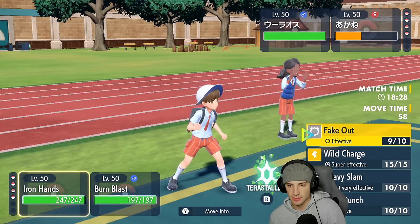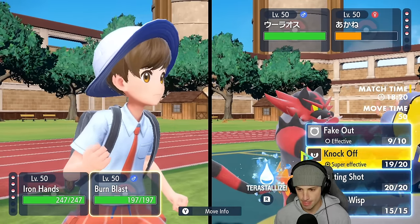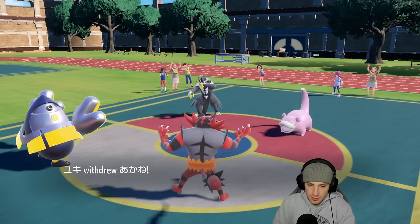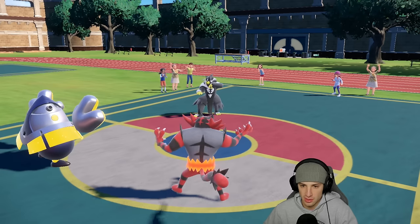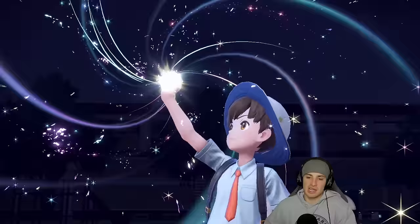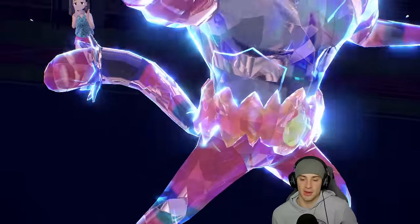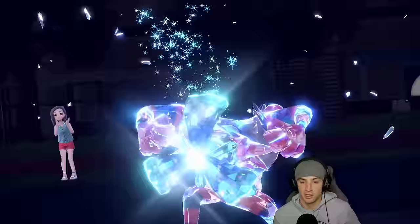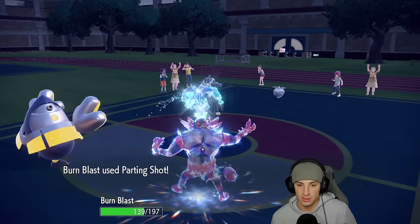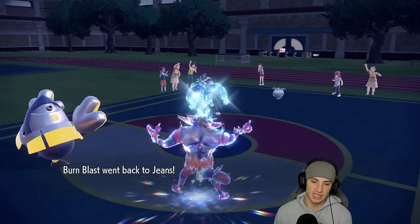This next turn I want to Terastallize Incineroar into its Tera Water type, and I'm going to use Parting Shot to get out. He ends up withdrawing Slowpoke — totally fine. They go back into Carbink. I Terastallize Incineroar so I don't die to Surging Strikes and use Parting Shot — get the attack drop and I can Fake Out later in the game while popping another Intimidate. Drain Punch flies through here, and Parting Shot goes off — we get the drop and I'm out of here.